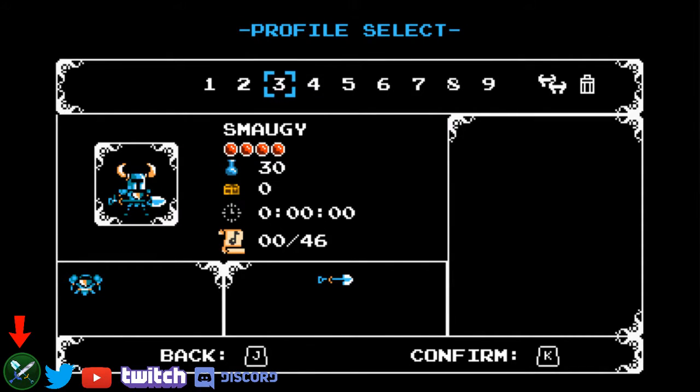Hello and welcome to my advanced any% tutorial for Shovel Knight. I will be going through the orb route, which is the easy route and by far the most popular route at the moment. There is a faster route for any% that was just confirmed about four or five days ago — not buying the orbs — but it is much harder, and since orb route is easier and it's only about 10 to 15 seconds slower, I will be showing the orb route instead.